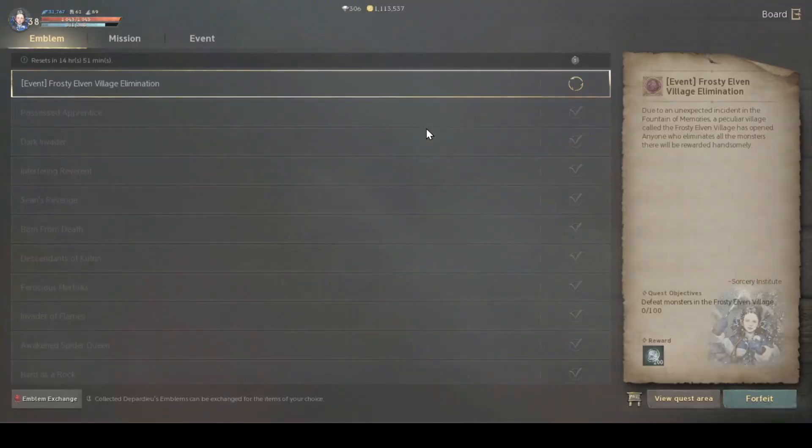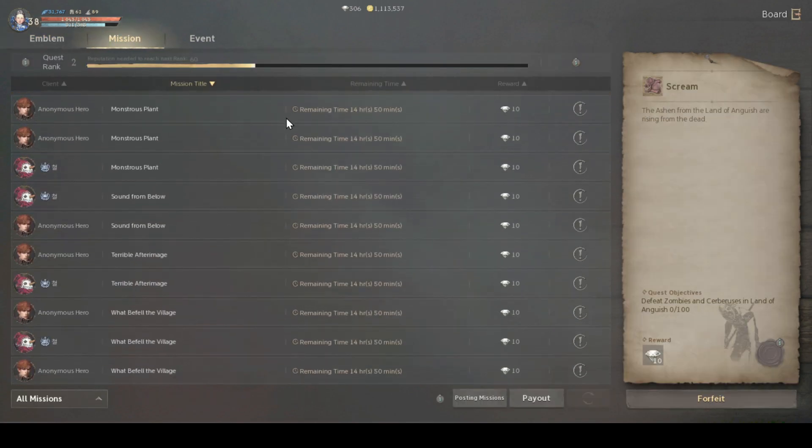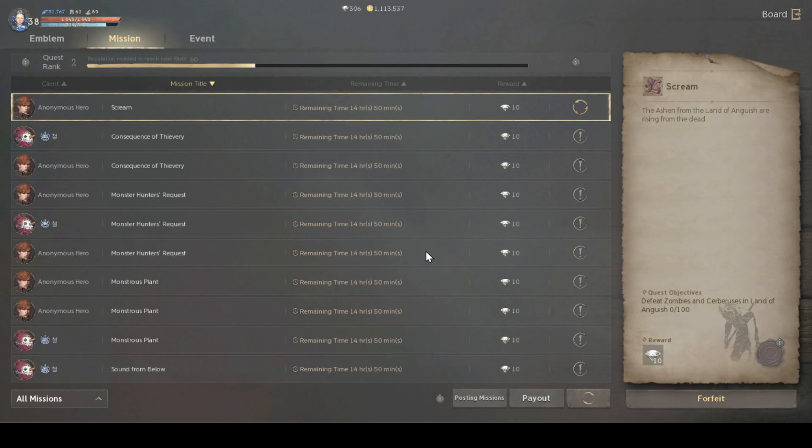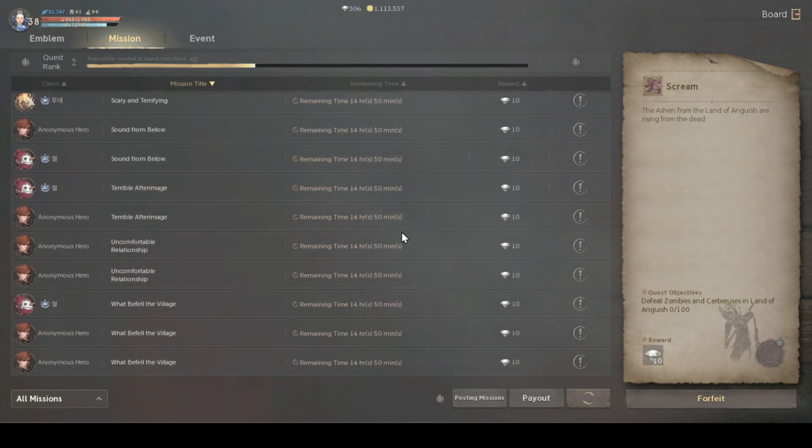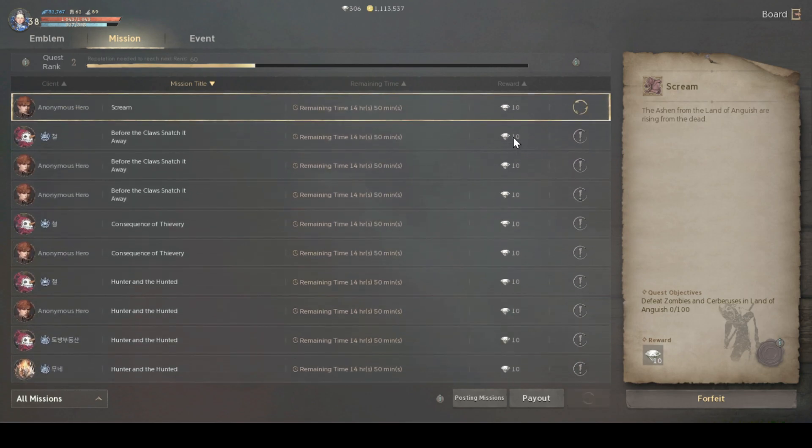Click on the board, then click on movement and you will be able to automatically access the mission board. Click on the mission tab and you will be able to see a lot of emblem quests posted by other players as missions. In case a player cannot complete their own emblem quest, they can post it as a mission so that other players can complete it for them. In return, for clearing their emblem quest, you will receive a lot of diamonds — usually 10 diamonds.